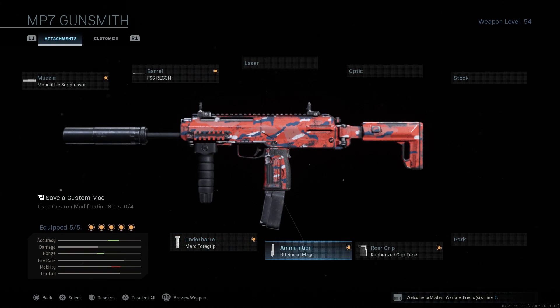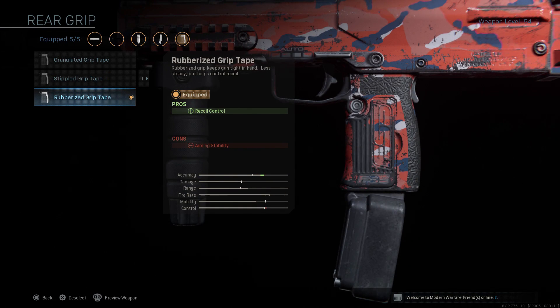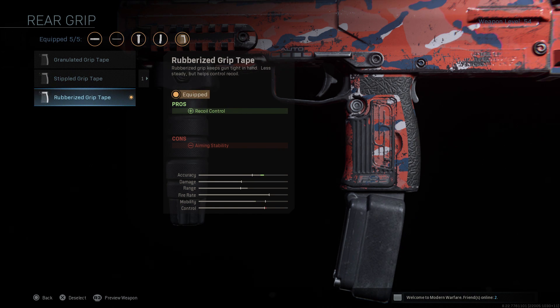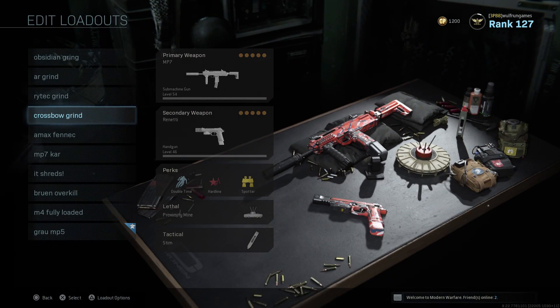You could use the Ranger foregrip if you're not so worried about hip fire accuracy. You've got to use 60-round mags — in Warzone you're going to need all those bullets. Rubberized grip tape: you could use stipple grip tape for speed, but it adds a bit more wobble, and the rubberized is better for medium-range engagements. That's the loadout I suggest — have a go at it and let me know what you think in the comments below. Thanks a lot.